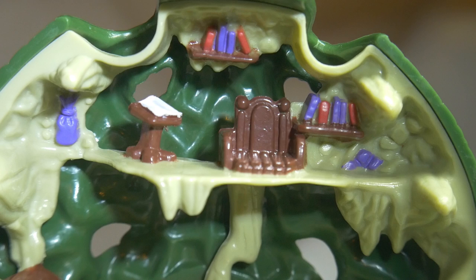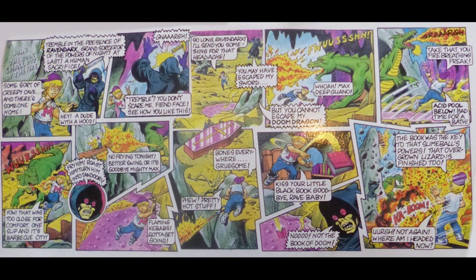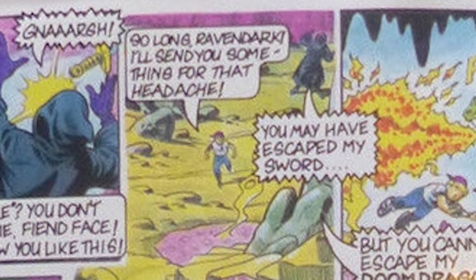Now, these books actually play a big part in the actual comic strip story. The story goes with Max entering the cave, and there's a writing in the cave saying: 'Max, the book shall put out the fire.' As Max starts exploring the area, he encounters Raven Dark, who is in a very sarcastic mood, seeking another human sacrifice. Max fires his slingshot at him, stunning Raven Dark. Max runs, proceeding with his mission. Raven Dark tries to chase him, but he's as slow as molasses, so he calls out the Doom Dragon.